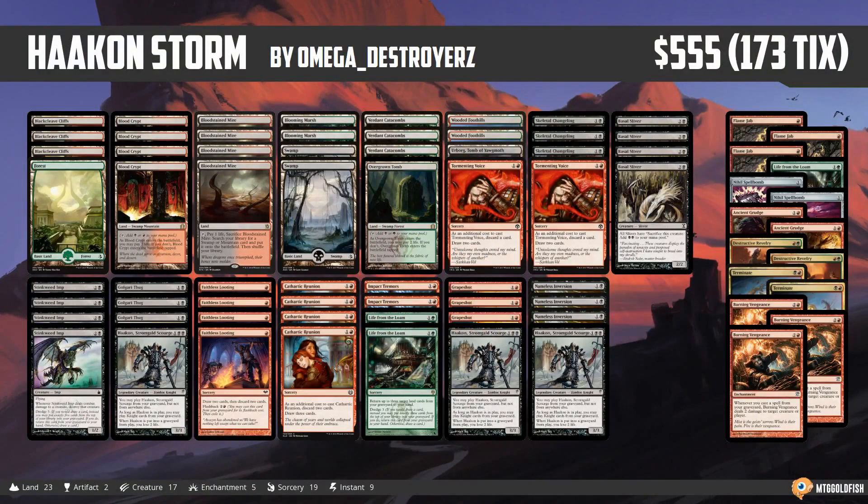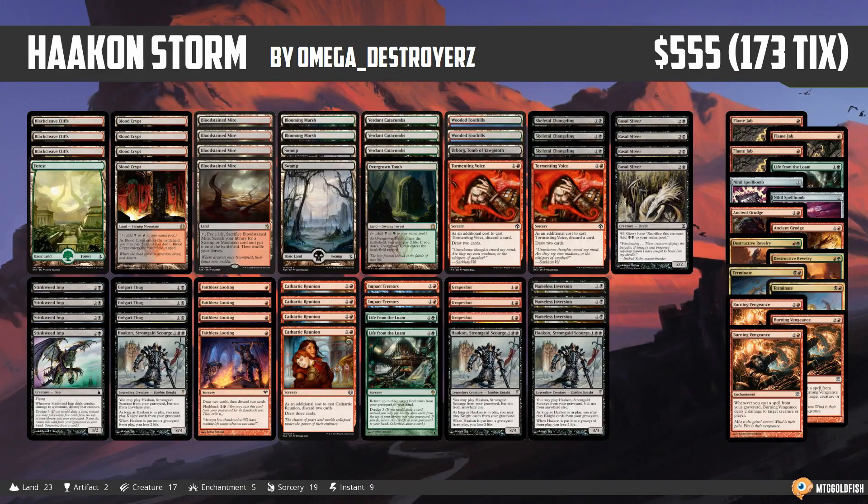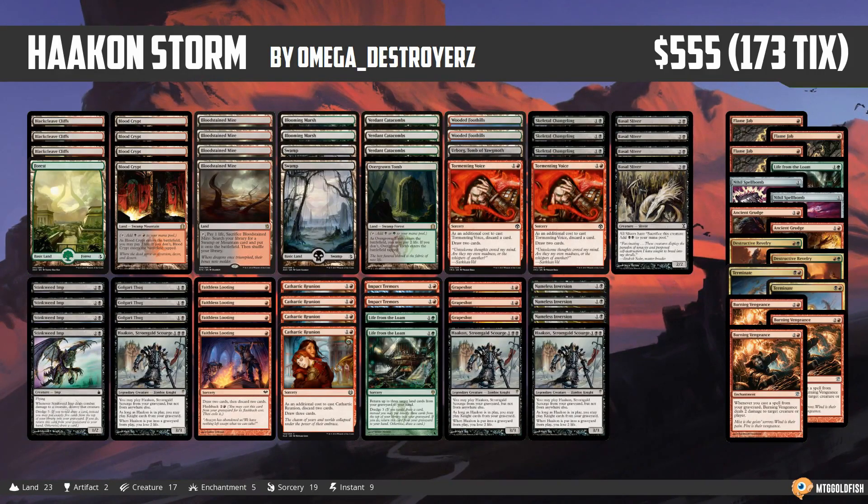Hello everyone, it's Seth, probably better known as Saffron Olive, and it's time for another Instant Deck Tech. Thursday means it's Fishbowl Thursday here in Instant Deck Tech Land, and we have a super unique, super spicy combo list to check out today. This is Hakann Storm, comes to us from Omega Destroyers. If you want your own deck considered for a future edition of Fishbowl Thursday, make sure to leave a link in the comments, or you can email me at saffronolive@mtggoldfish.com.